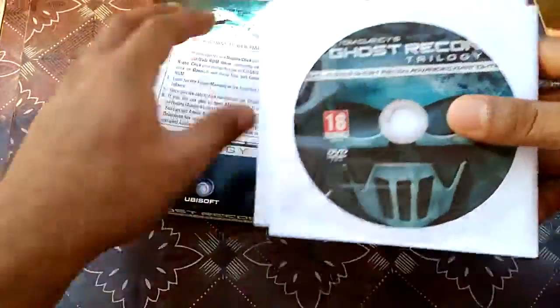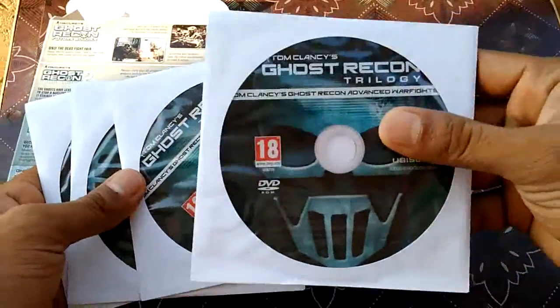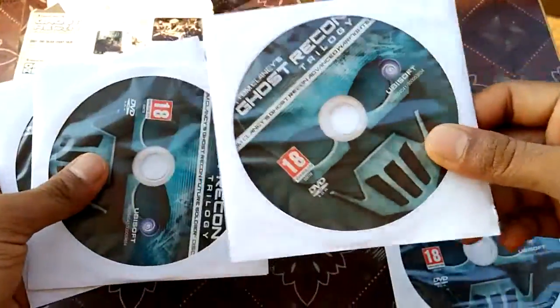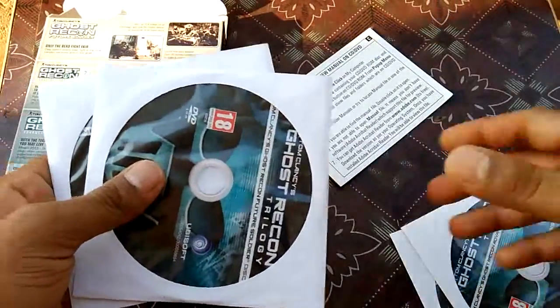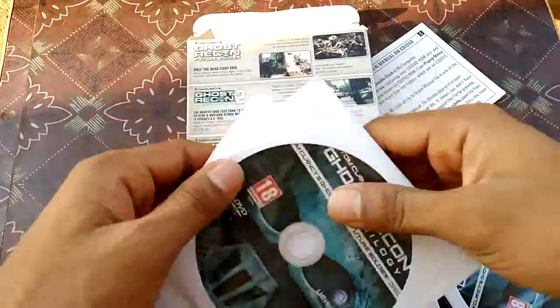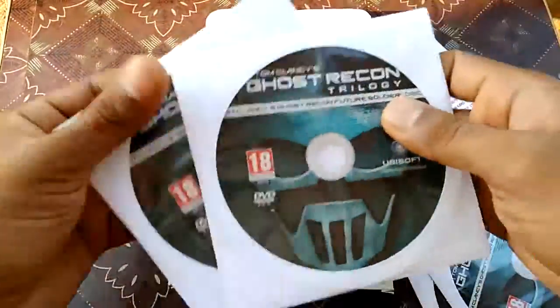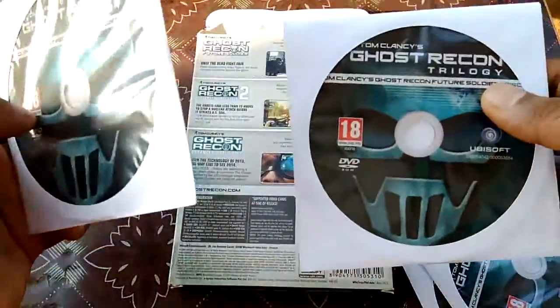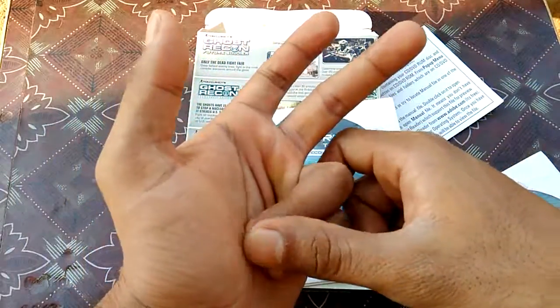Look, it has a total of four discs — Advanced Warfighter 1 and Advanced Warfighter 2. These are the lower graphics games and I don't play those. I'm only interested in Future Soldier. It comes with two discs — Disk 1 and Disk 2. It is a very high-end graphics game; you need a good processor, 4GB of RAM, a high-end graphics card, and a good monitor.